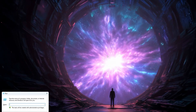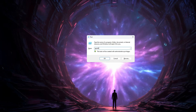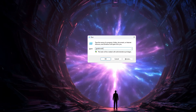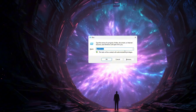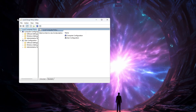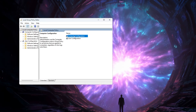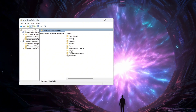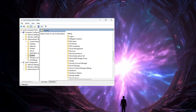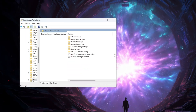Press the Windows key and the R key on your keyboard together. A small window called the Run Dialog will appear on your screen. Inside that Run Dialog box, type gpedit.msc and then press Enter. This will open the Local Group Policy Editor. On the left-hand side, go to Computer Configuration, Administrative Templates, System. Then scroll down the right-hand side and find the folder named Power Management and click on it.